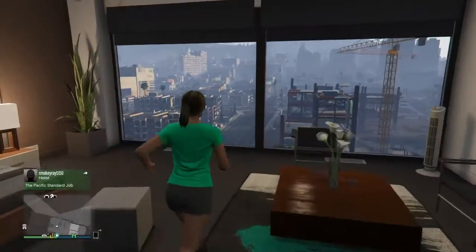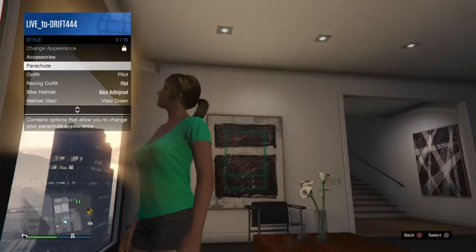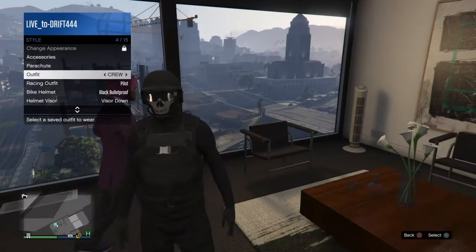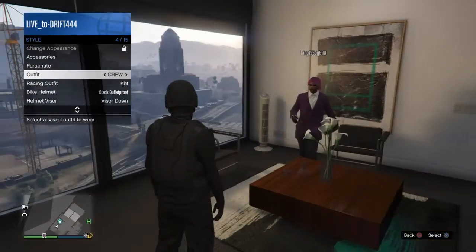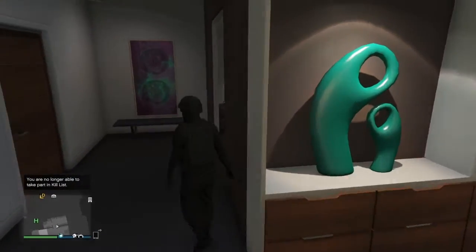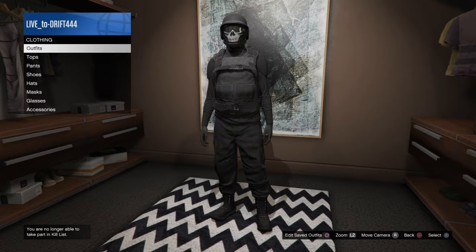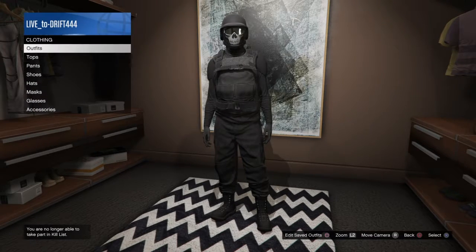Alright guys, today I'm going to be showing you how to make this crew outfit. If you're in my crew, this is the outfit you have to wear. I kind of made the glitch up. What you want to do is go to your apartment - you're gonna have to get all these clothes. I'm not gonna go to the clothing store and show you all these, just go grab them, come back to your apartment, and then do this glitch.